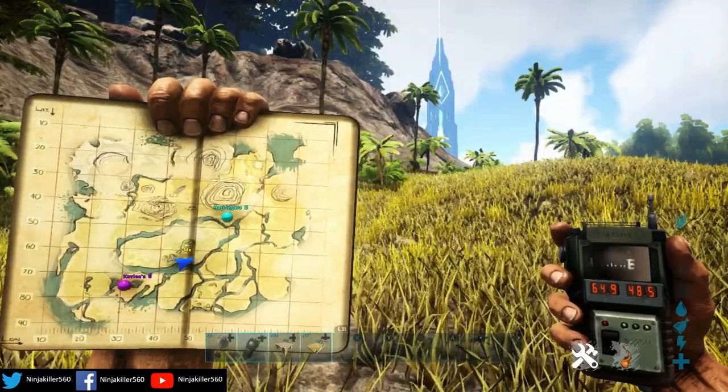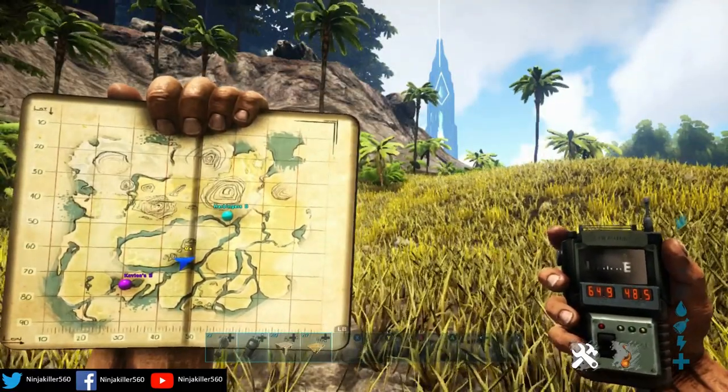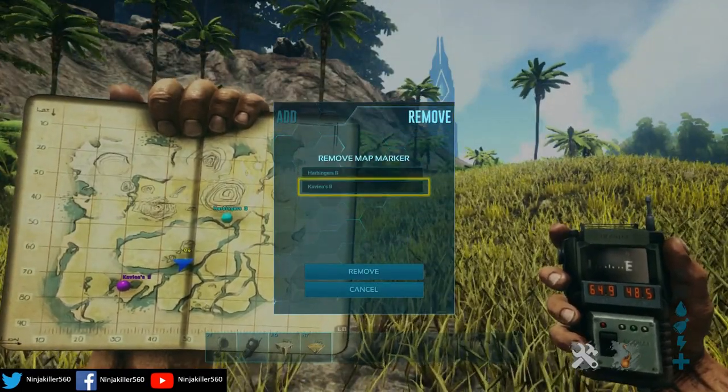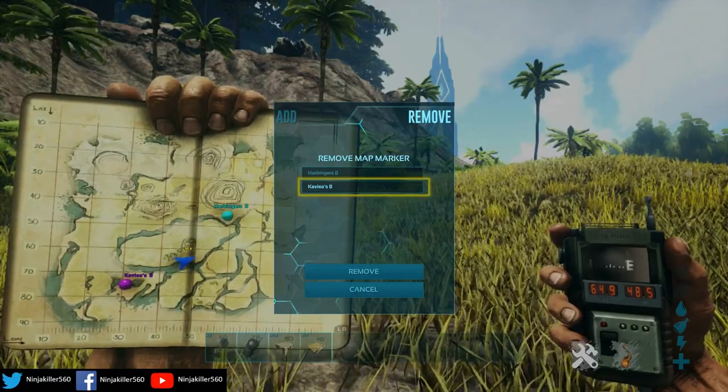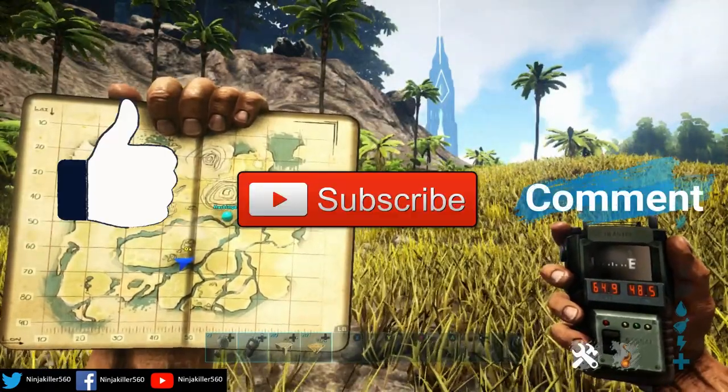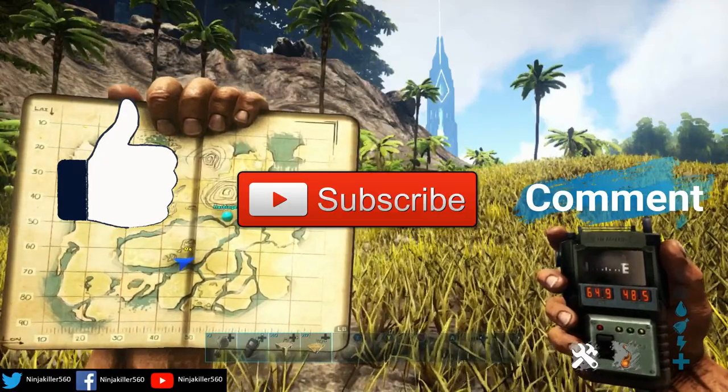The final tip is that when you're on the map screen, if you go to where it's got the add part, you can actually click over to remove and then click the one you want to delete. I'm going to get rid of Zach's base — remove it — and there you go. Now you have another marker spot. With that being said, ladies and gentlemen, I hope this video helped you out and I'll see you in the next one. Take care.